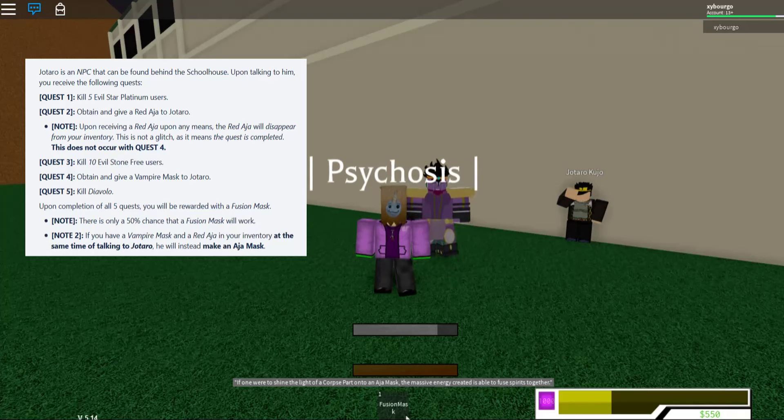Now, Quest 4. You will have talked to Jotaro after you did Quest 3. Quest 4: Obtain and give a Vampire Mask to Jotaro. Now it might not disappear from your inventory — I think I actually have to talk to Jotaro. Because it says 'give a Vampire Mask to Jotaro.' If it just disappeared, you know what happened. If it didn't disappear, then you have to talk to Jotaro.